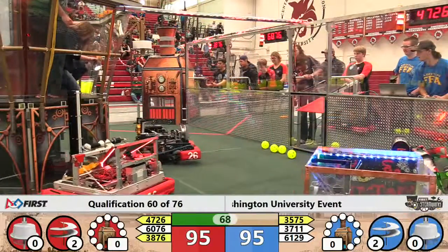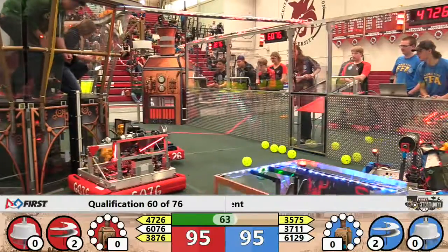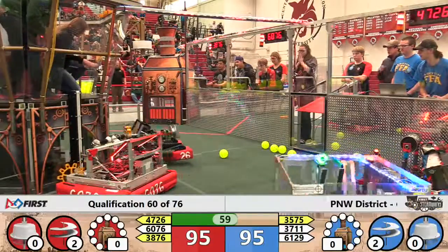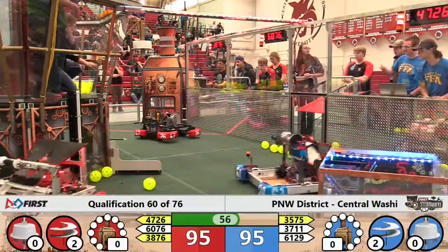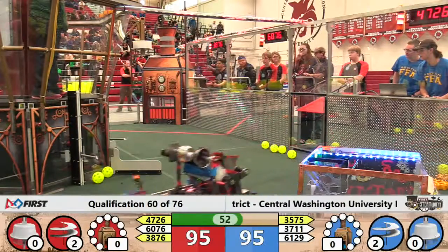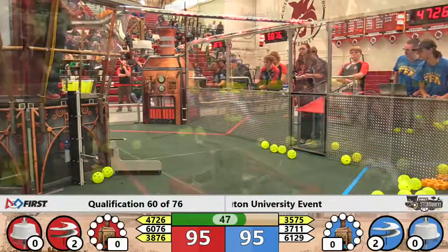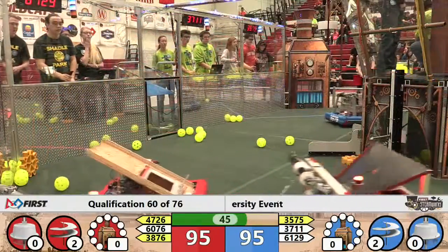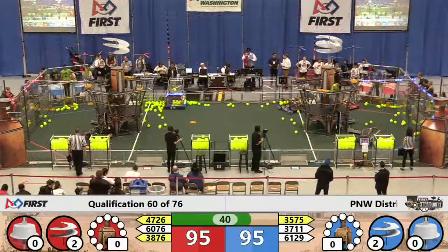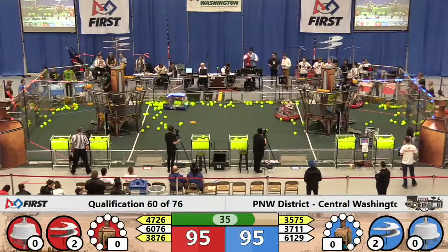They can't reach the feeder station because of all the spilled fuel. Meanwhile, at the other end of the field, 60-76 tries to deliver a gear — that's the Mustang Mechanica bot. They're running afoul of their feeder station proximity as 61-29 contacts them. 37-11, the Trout Lake Iron Mustang machine, turns for home ready to play defense. They've spilled fuel onto the field but haven't collected it in their bunker. 95-95 with two drivetrains completed.